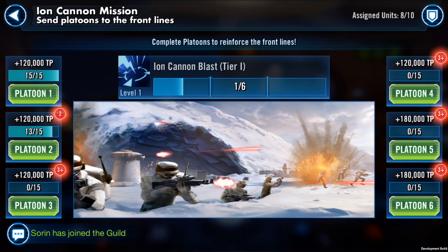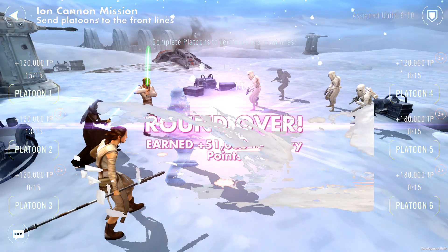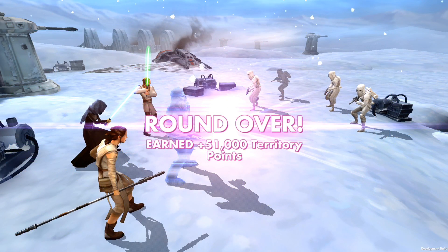The platoon missions will unlock abilities available to all guild members for their combat missions, so it's important to try your best to finish the platoon missions before going into the combat missions. Combat missions are going to require a lot less coordination among guildmates — you basically want to make sure you've filled as many platoon slots as possible, and then go do your combat missions.